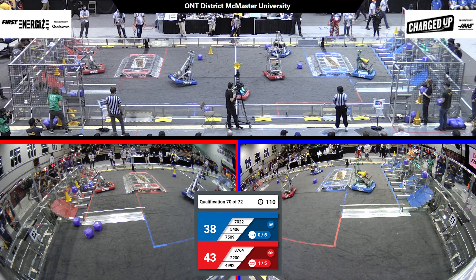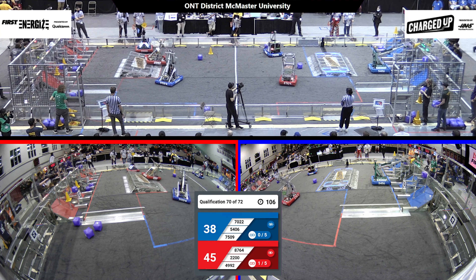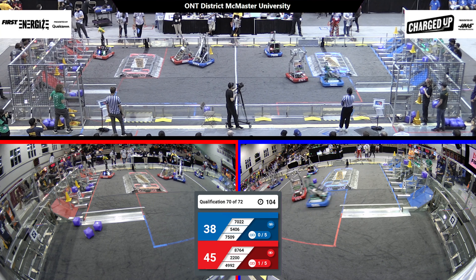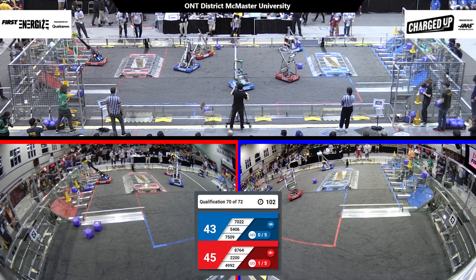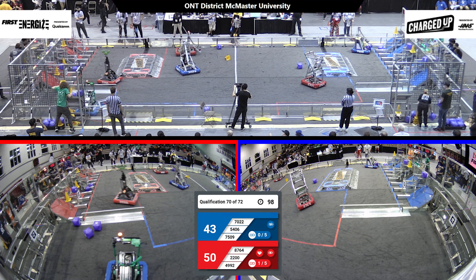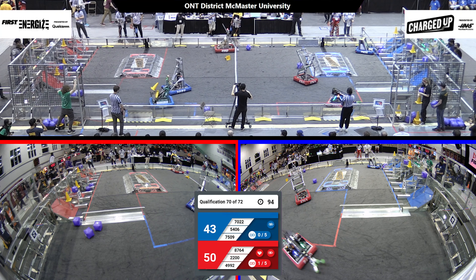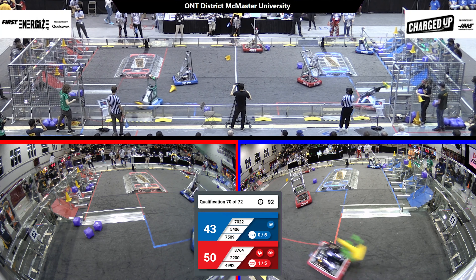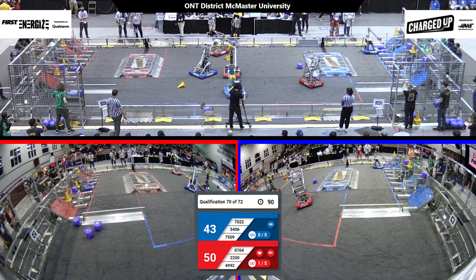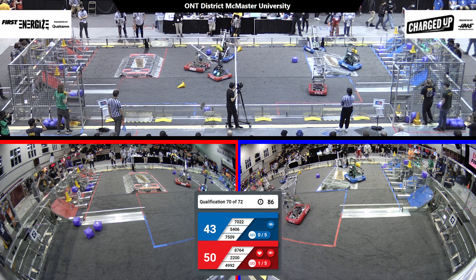8764 is trying to do a bit of defense against the Blue Alliance robots. Back on the Red Alliance, 2200 is racing back over to their community with a cone in hand, lining up to go on the high row, and they score it on the high node of their grid. Racing back over the substation to go grab some more game pieces.